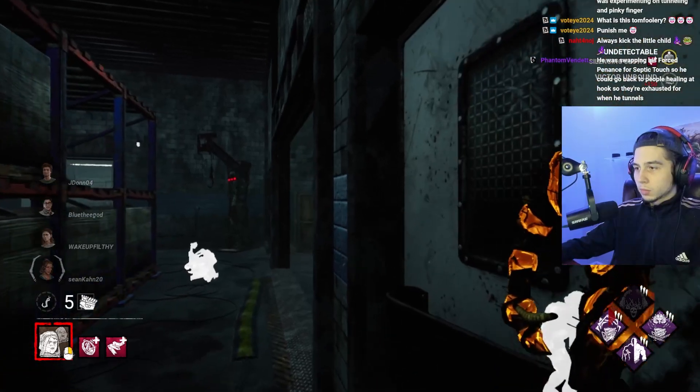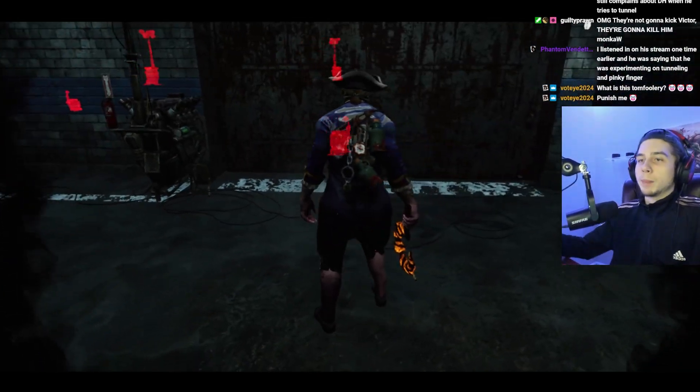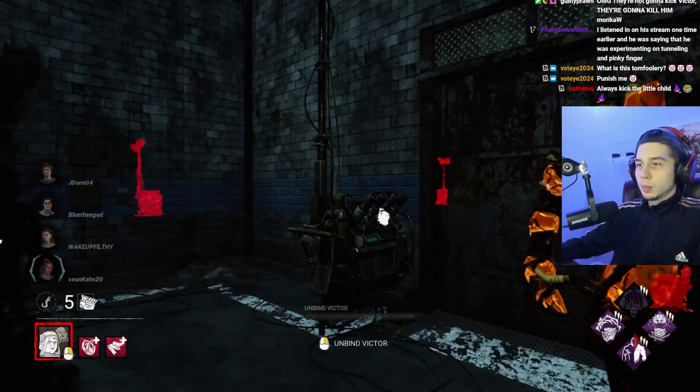What's up guys, it's Chris. Today we're giving survivors the ultimate test using the Iridescent Pendant from the Twins. This add-on makes it so survivors who kick Victor while he's idle will become exposed. I thought this would be a good idea to do with Corrupt, so it kind of pushes them to me a little bit.